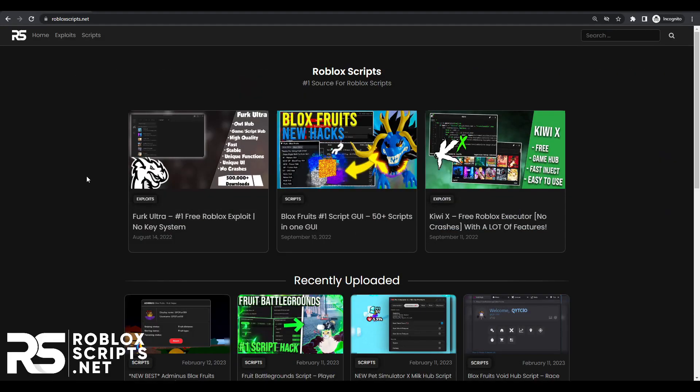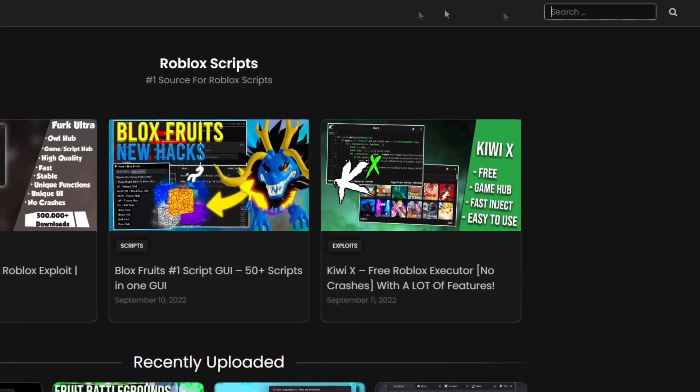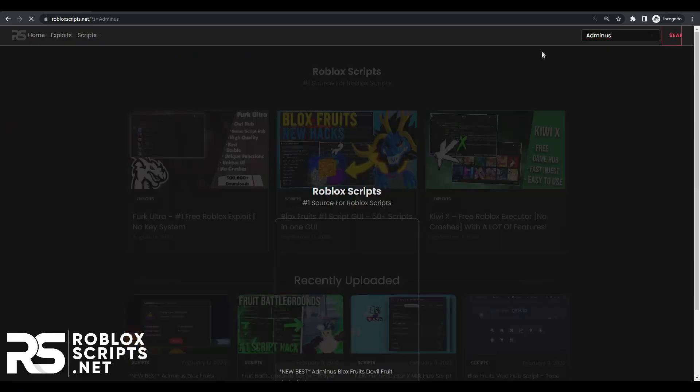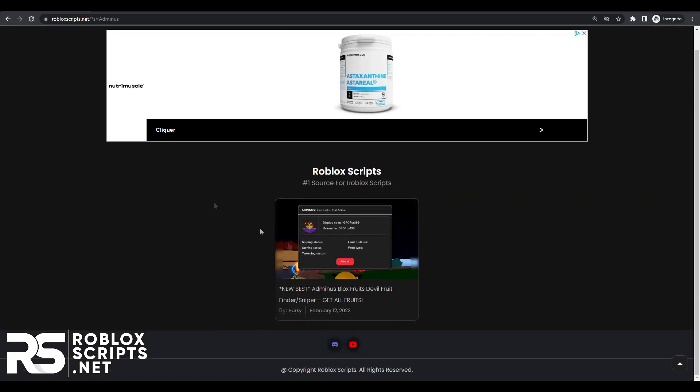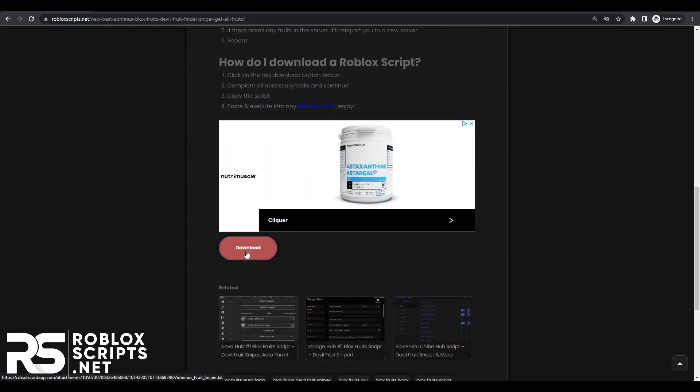Once you have a Roblox exploit, you need to get the Roblox script. To find the BloxFruit fruit finder, go to the search bar at the top right and search for Adminus. Once you hit enter, you'll see one result for the Adminus fruit finder. Click on it to open the page, then scroll down to the download button and click on it.